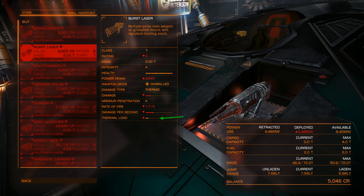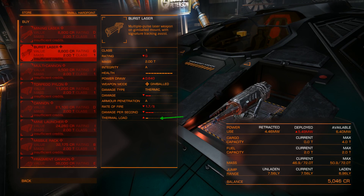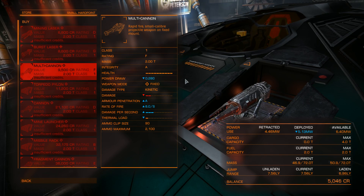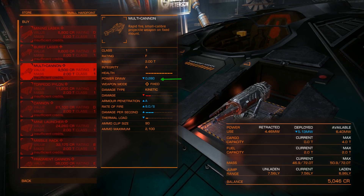The thermal load says how much heat a weapon generates when you fire it. The bigger beam lasers and bigger cannons will create more thermal load on your ship, meaning your heat will go up. The multicannon, for example — notice the power draw goes down a lot. That's because you are not using the ship's energy to shoot; you are using projectiles.